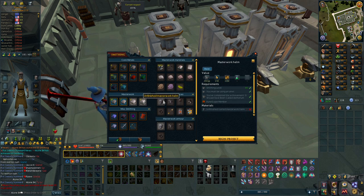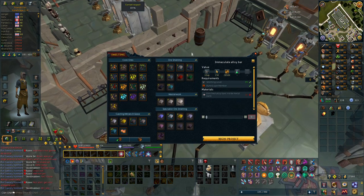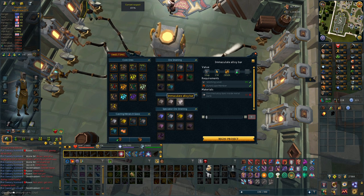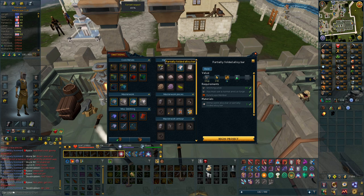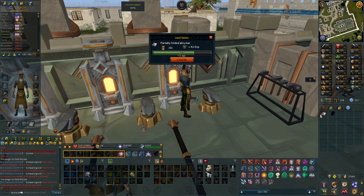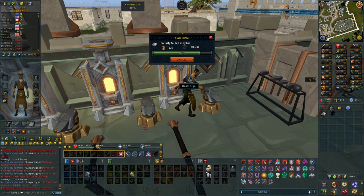You also need rivets, and the unfinished piece requires other components too — there are a lot of steps to actually make these. Don't make the same mistake I did: I used a forge, but a furnace is what you have to use. I made one immaculate alloy bar, and at the forge with the smithing interface I can make a partially folded alloy bar. I actually thought you only had to do this 60 times — turns out you have to do it 1001 times, so it's like 15 steps times 60 folds.